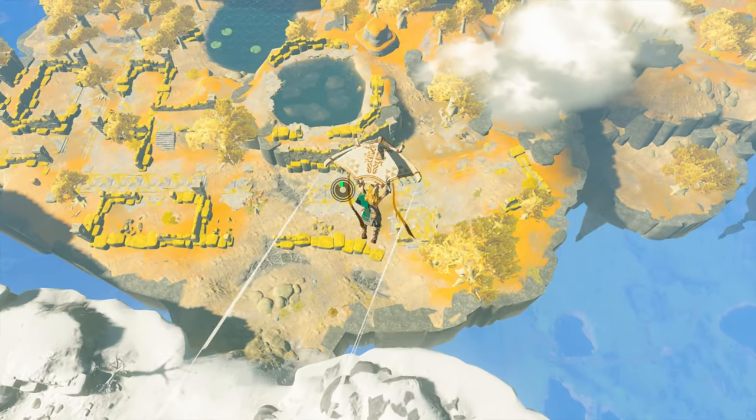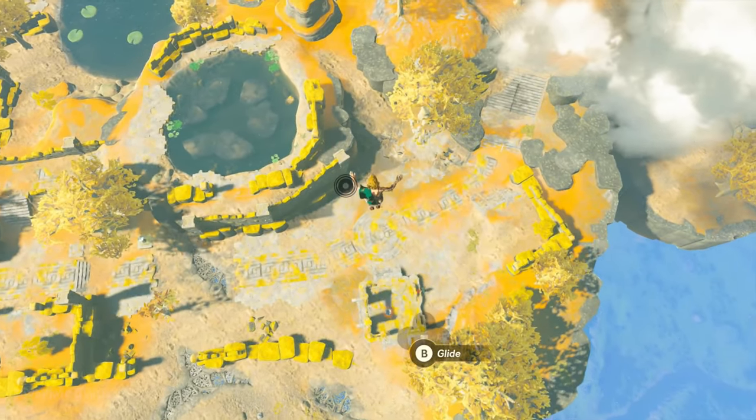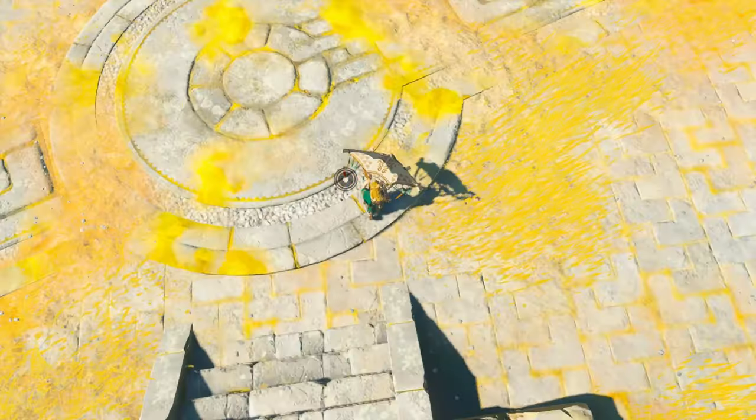If you're gliding and you run out of stamina, you can open the glider one last time for a short period. Open it a bit above the ground to avoid fall damage.